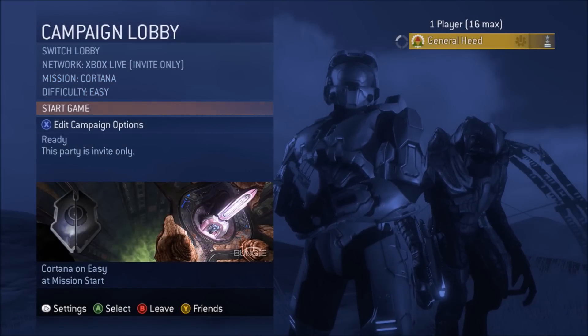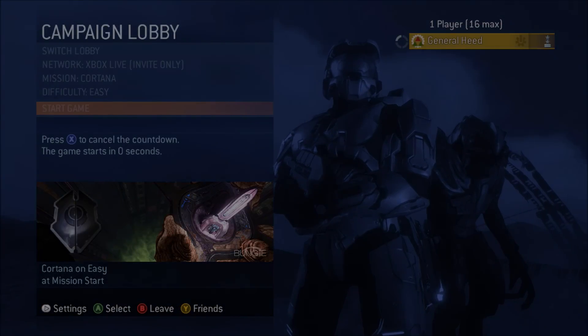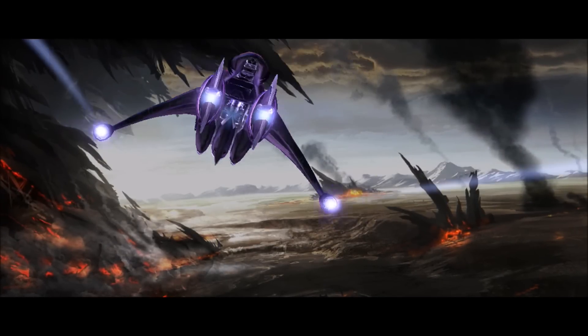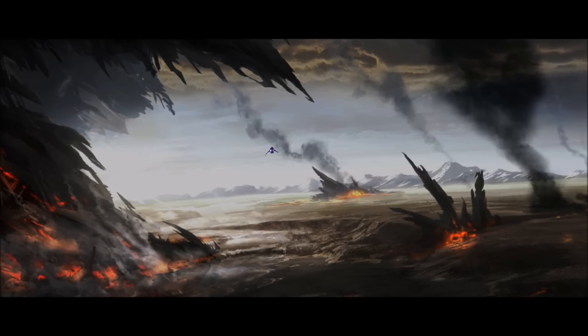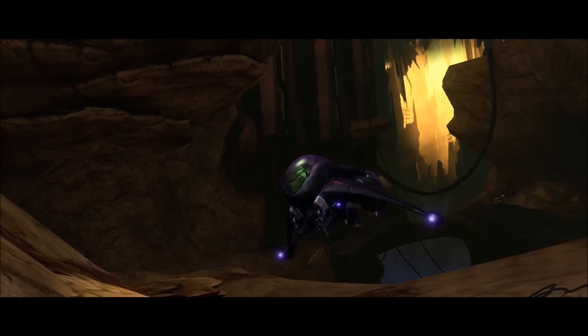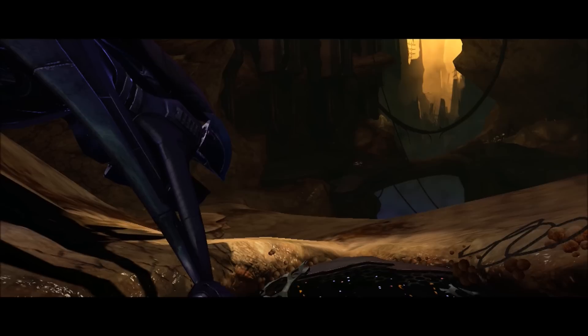What you want to do is go to mission start on Cortana — it doesn't matter what difficulty, just start it up. Simply let the game run and let the cutscene play. You don't have to watch the entire cutscene, just watch this part, and then at this point you can pretty much skip it.